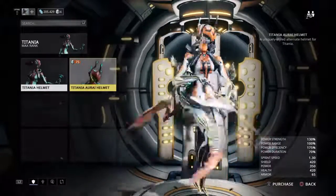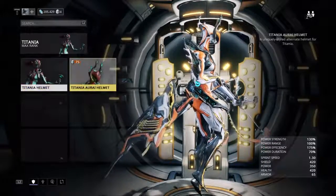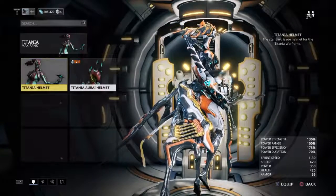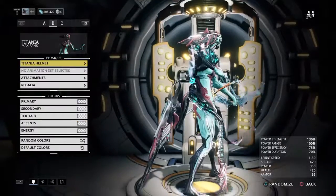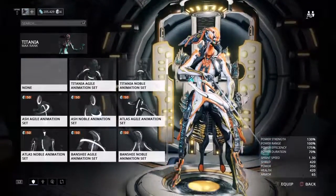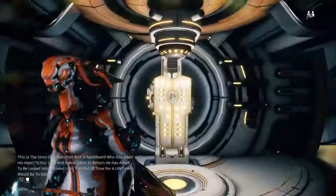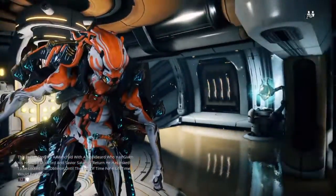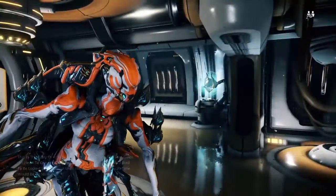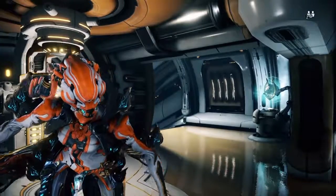Titania has another helmet which is right here — both her helmets are kind of light. This one's more smooth, this one's more pixie or fairy. These are her default colors. Her other noble stance is this — I actually don't know what this one looks like. Let me check her animation real quick. Fine Titania, do the animation.